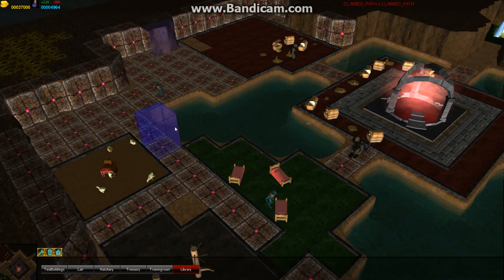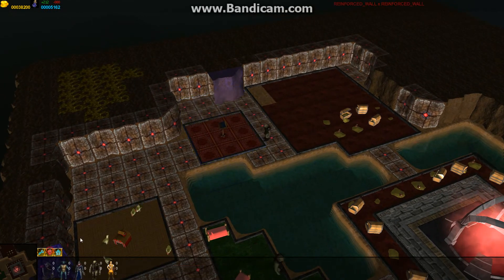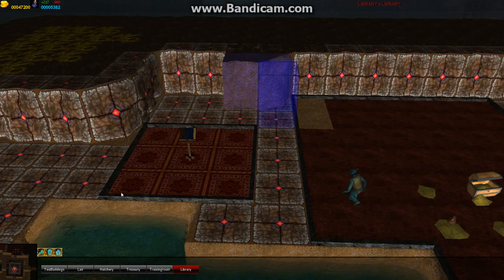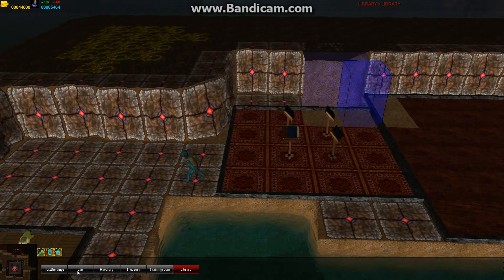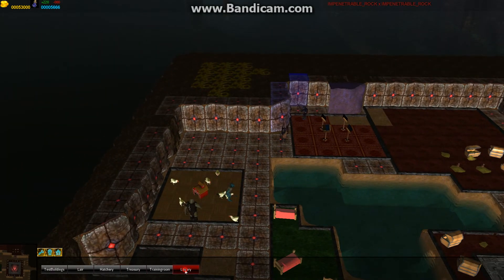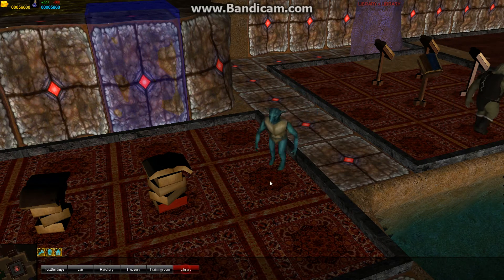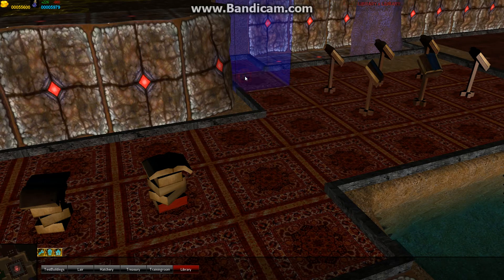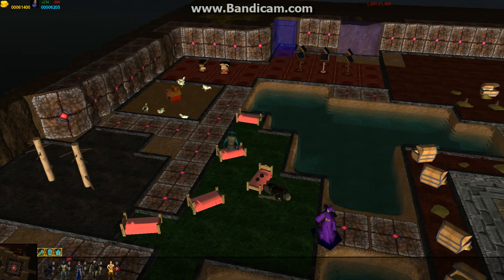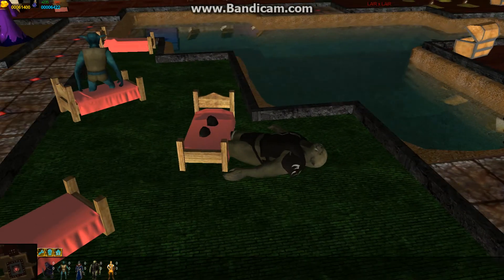We can also build some libraries. There are some bugs here — we should fix that later. Let's put the library here with at least three by three. There is a bookshelf in the middle. If I make this area bigger, we get more bookshelves. Randomly these bookshelves are spawned. Let's connect these two. And then we get these warlocks — they are attracted by the library. You can see a troll sleeping here.